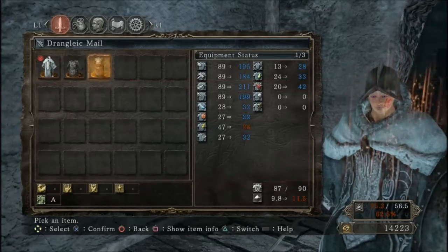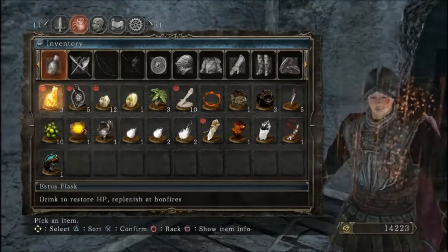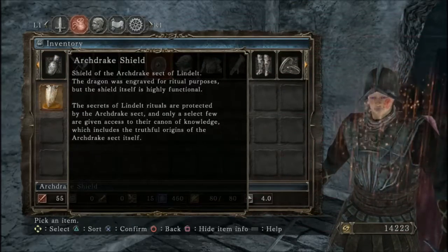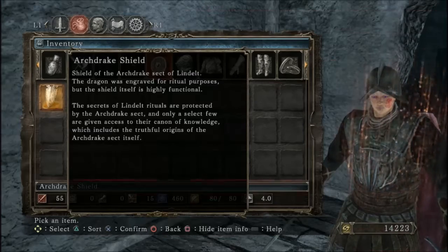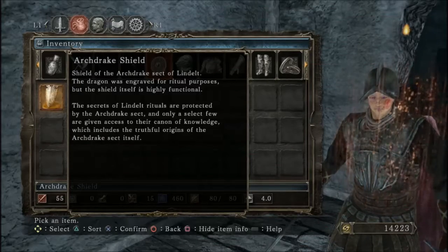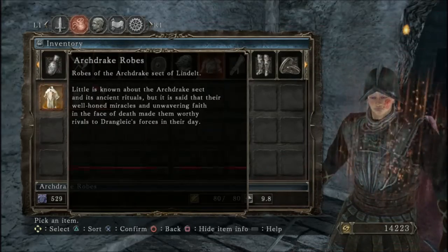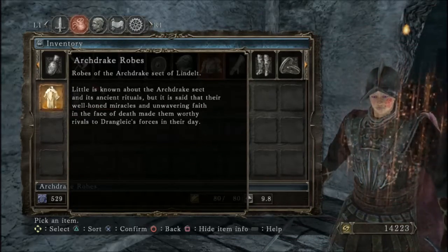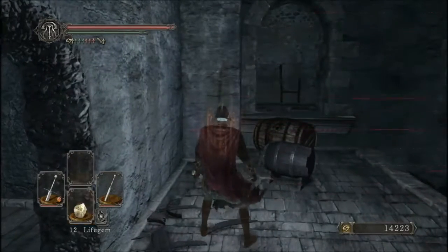I look like a big fluffy guy in a bathrobe. Not really my stuff. Let's switch my shield back to a sword and read the equipment off really quick. The Archdrake Shield — shield of the Archdrake sect of Lindelt. The dragon was engraved for ritual purposes, but the shield itself is highly functional. The secrets of Lindelt rituals are protected by the Archdrake sect, and only a select few are given access to their canon of knowledge, which includes the truthful origins of the Archdrake set itself. So there's some sort of secret society. Little is known about the Archdrake sect and its ancient rituals, but it's said that their well-honed miracles and unwavering faith in the face of death made them worthy rivals, enduring Laek's forces in their day.